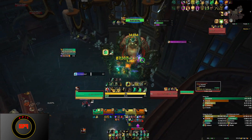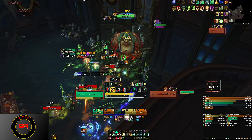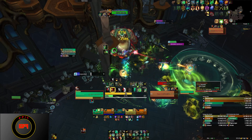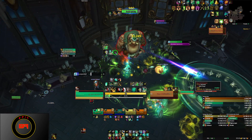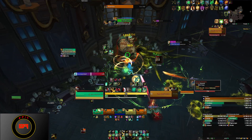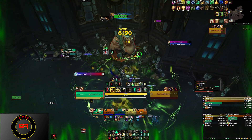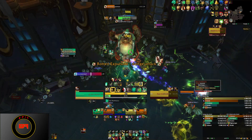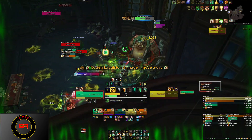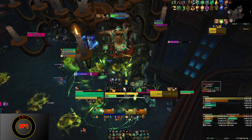For this boss, you want to stand on the same side as everyone else so that the AoE he does — in terms of leaving puddles of slime on the ground — is somewhat organized and people have a place to stand. His Tenderize ability is random: wherever there's a body, he has a percentage chance of targeting that individual and casting Tenderize in that direction. In terms of the adds spawning, stack together before that happens so the puddles are in one particular area instead of being scattered around the boss.